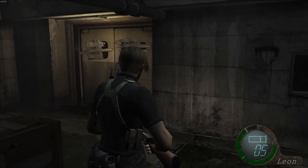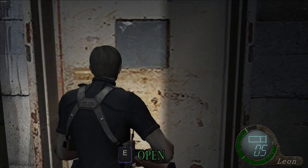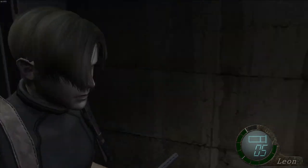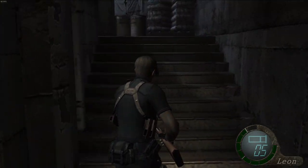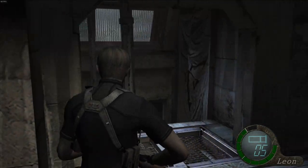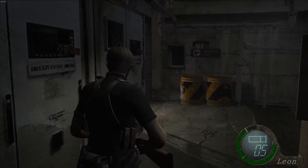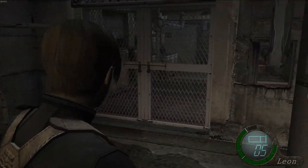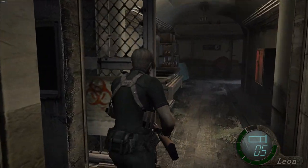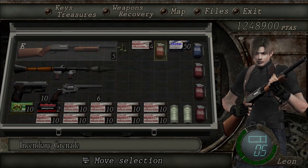Hey guys, welcome back to Resident Evil 4 - let's continue. That door just leads us back out, of course. We need to be pushing forwards, always forwards - backwards into the operating room. Yes, the operating room. This is where things are going to get a little bit weird, to say the least. I never noticed you could see through that little bit there. The game is giving us incendiary grenades, which is good because we're going to be needing them.